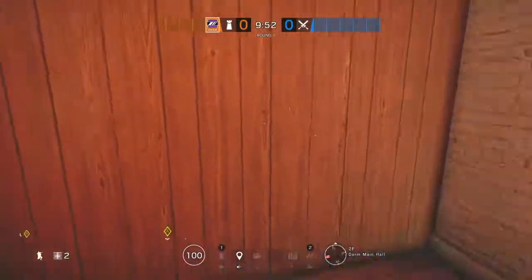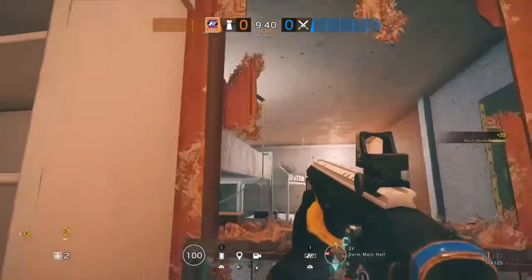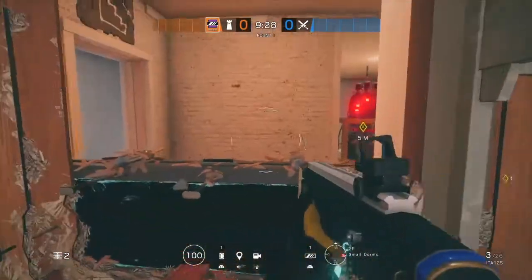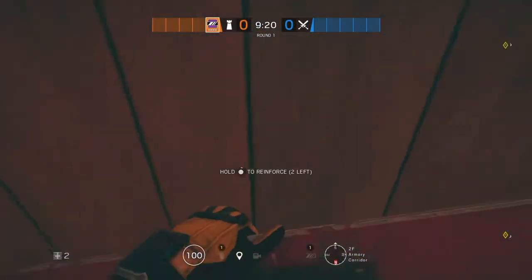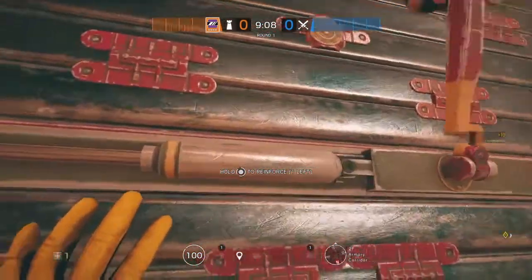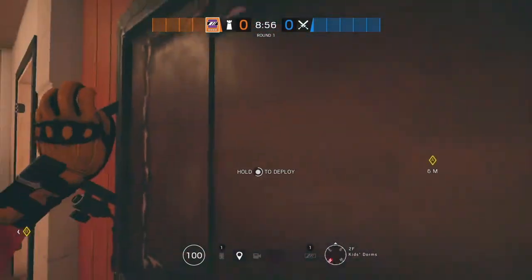With Mira, you will start by placing your Mira to the left of this soft wall. Then you're going to shoot out the top, just like that. Make sure you can vault through it. After that, you're going to reinforce this wall, and also reinforce this wall. Then you're going to run into kids, pop this hatch. This will be reinforced by someone else and you'll put it to the right of this wall. Make sure it's reinforced though.